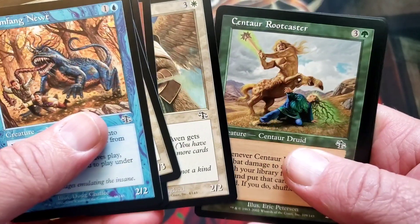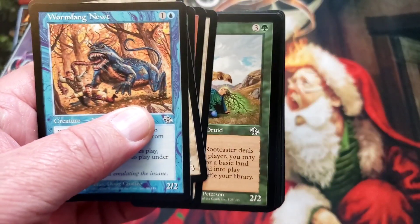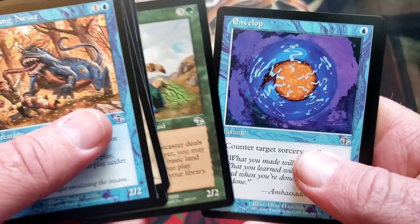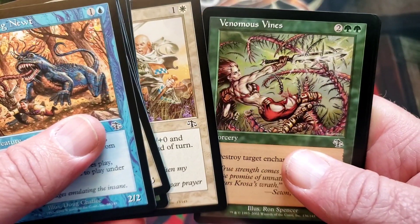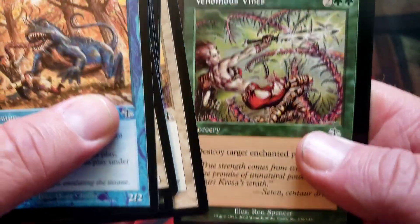That art is so cool. Judgment — if I could have one request for Judgment, I would ask for probably either the original art for Mirari's Wake or a Worldgorger Dragon. Worldgorger Dragon would be cool. Look at that art. Venomous Vines — no way, finds Spencer.